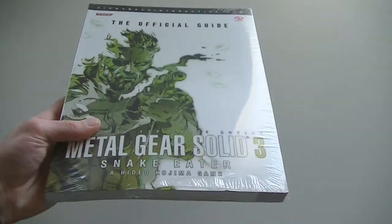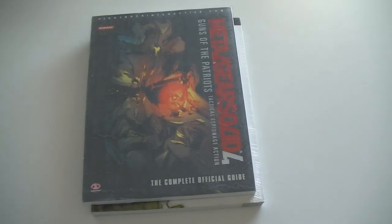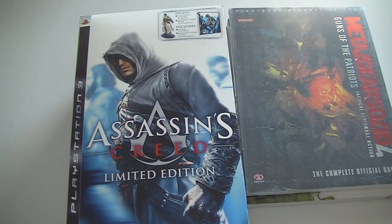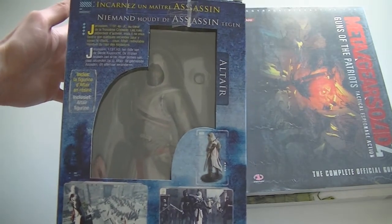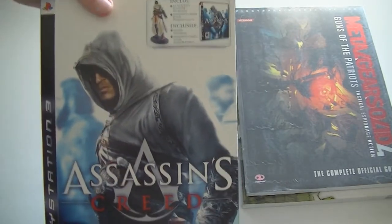From the Super Nintendo we take a leap forward to PlayStation 2: Metal Gear Solid 3 Snake Eater guide, complete and sealed. And the PlayStation 3 Metal Gear Solid 4 guide, also sealed. Then another PlayStation 3 item — one of the rarest PlayStation 3 limited editions as far as I know: the Assassin's Creed 1 limited edition. This was before Assassin's Creed was a big mainline series. It only comes with the normal game and a figurine — no extra downloads, no extra content. A really rare set and I'm quite happy to find one complete.